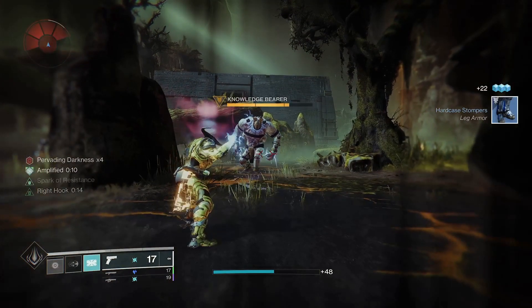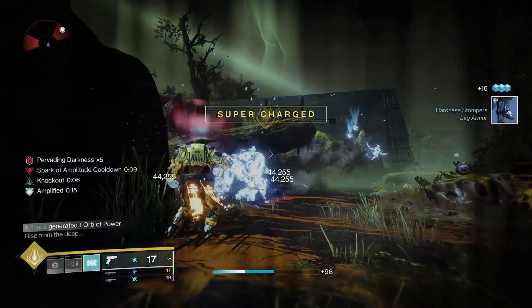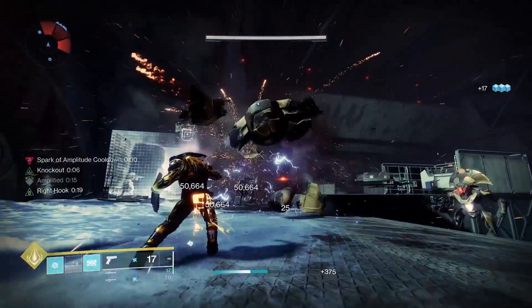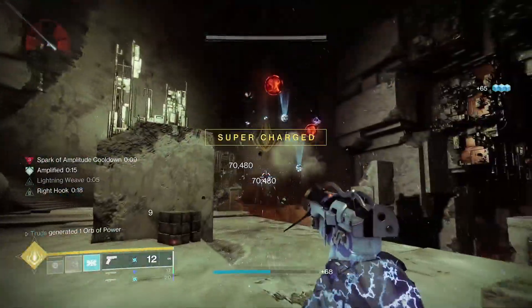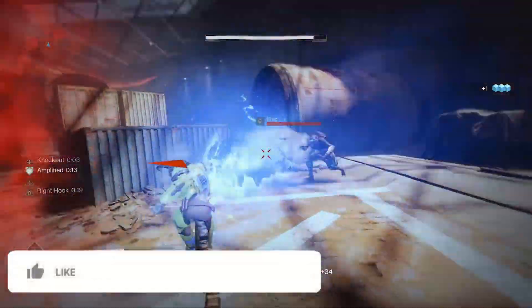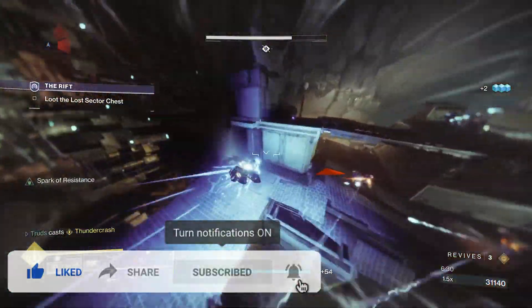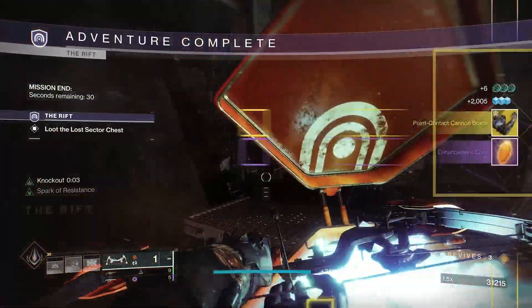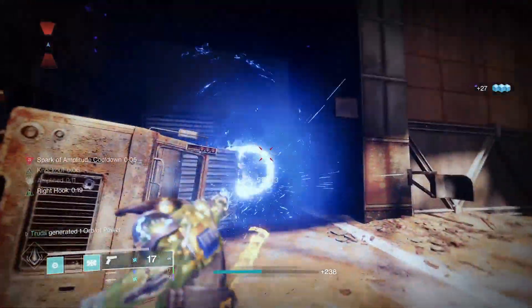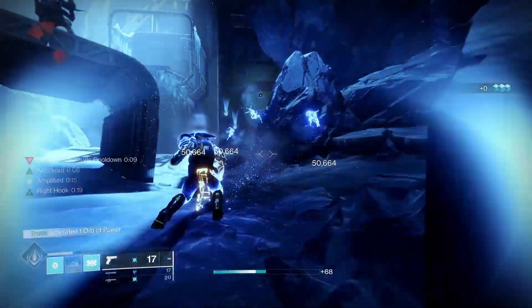Titans, it's finally time. The newest Ark 3.0 Titan Exotic is no longer disabled after being taken offline twice already this season. Maybe you don't have it, but the next time exotic gauntlets are in the legend lost sectors, it's time to go and grab them. Point Contact Cannon Brace is truly insane, so it's time to chuck them into a build in 3 minutes or less.